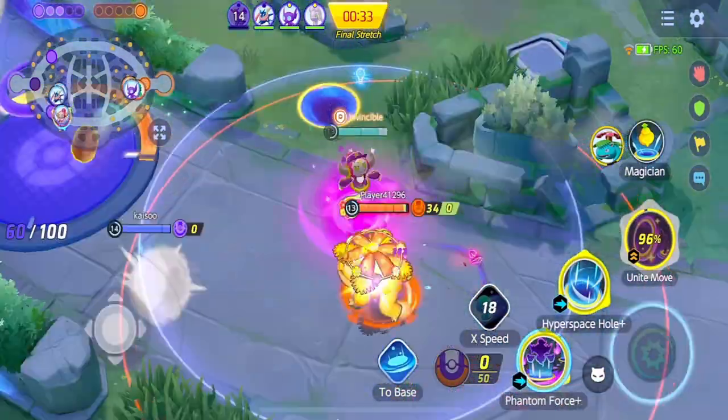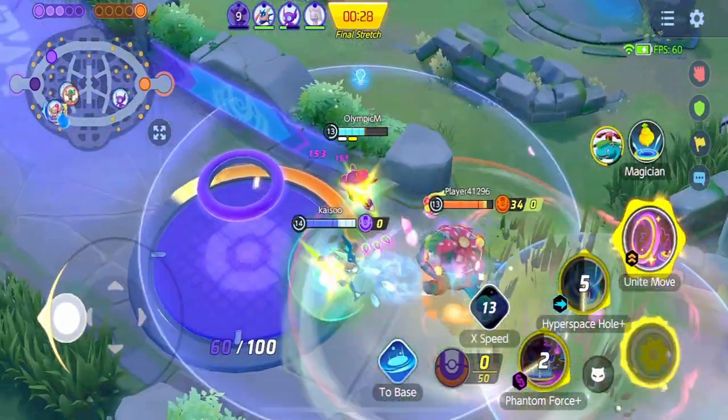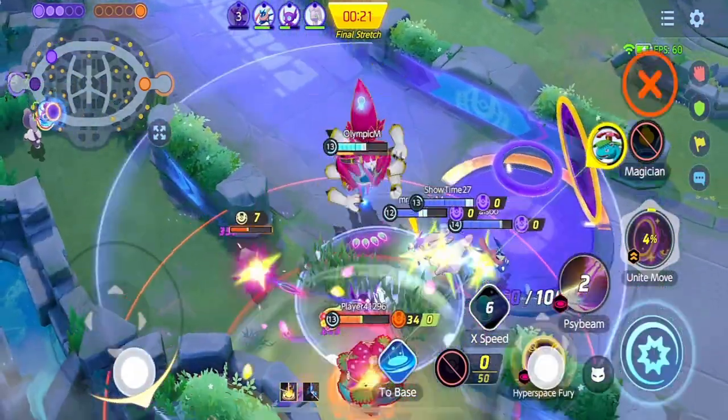I am choosing not to Unite for two reasons: to Unite later is to run down the clock, and to bait this Venusaur to fight on pad so that when my team jumps down, they stun him.